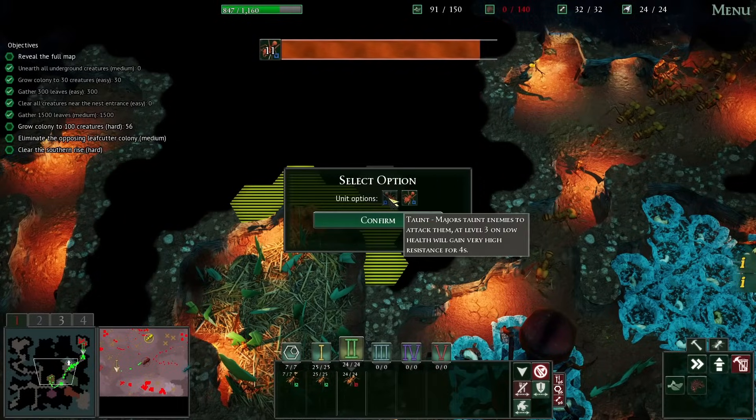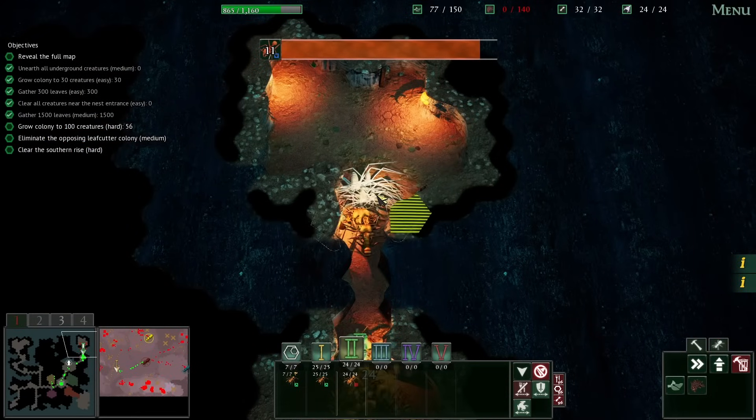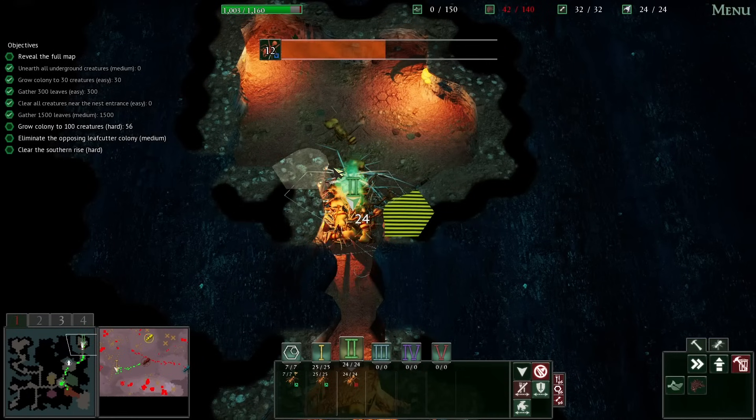Oh, these are going to be good things. So they can either taunt or stun. I feel like stunning is a good thing to do. But now — oh, more of these things. Gross. Get rid of them. It's mostly just a fight of attrition right now. Hey, we got them all! Nice. We own the underground.